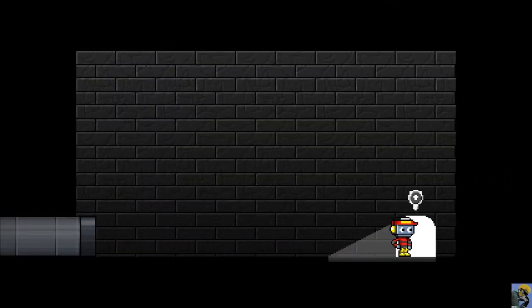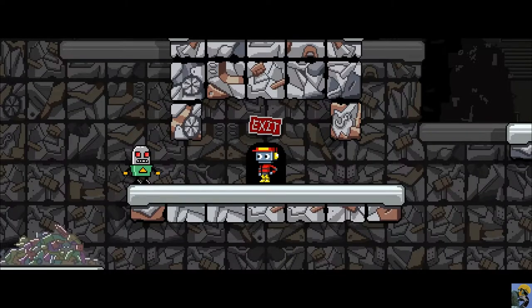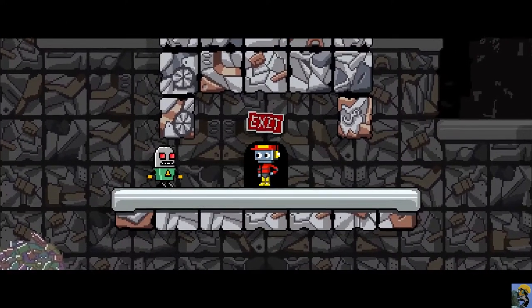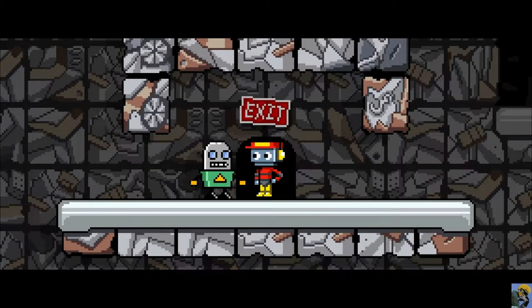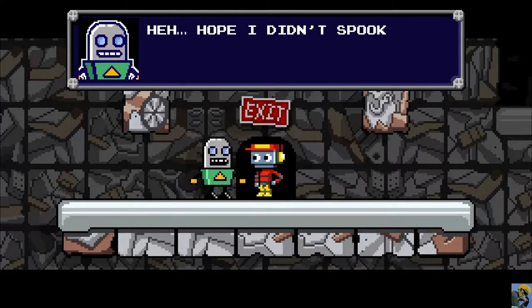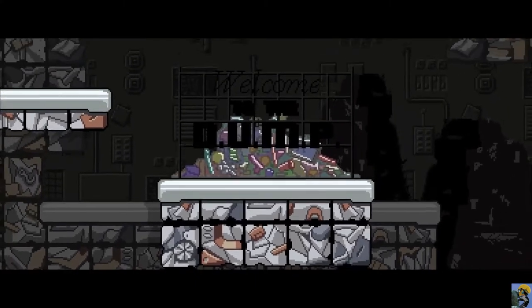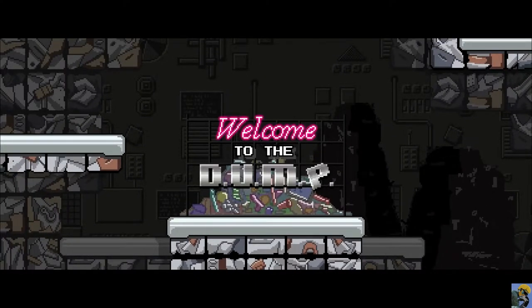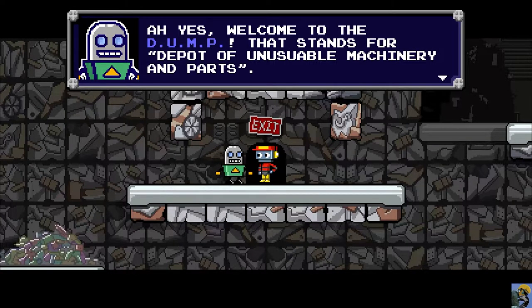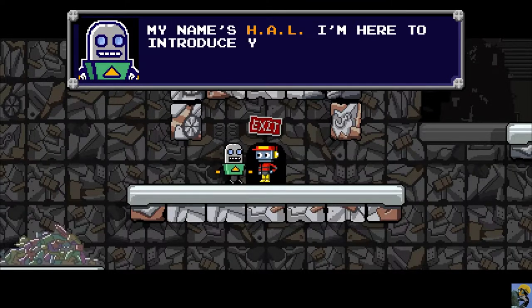We push up and we're in another level, but it's dark. Evil red eyes! Alert — intruder detected in waste management. Engaging target. He's coming at me. He just stands there. Just kidding! I hope I didn't spook you too bad. He's got a little Triforce on him. Welcome to the DUMP — which stands for Depot of Unusable Machinery and Parts. Very clever. My name's Hal.